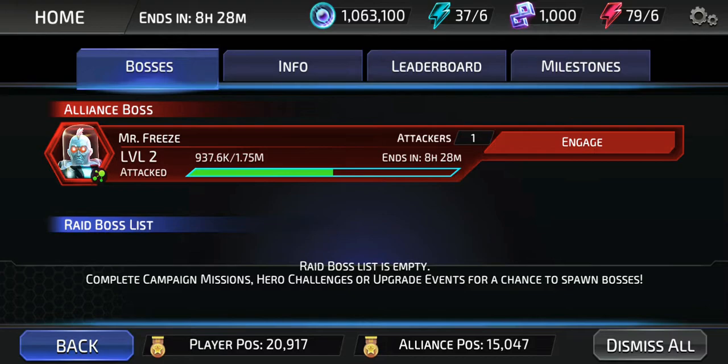There was a new update in the game called Raid Bosses. How does it work? When you go into a fight in story mode or an event fight chapter, a boss will appear. It could be any boss — it could be the Joker, Mamba, Mr. Freeze — anybody you encounter in the boss raid list.